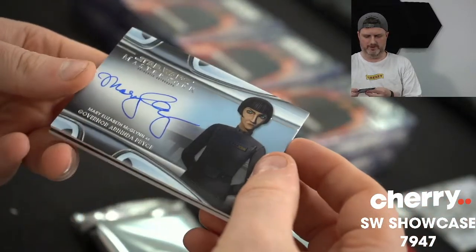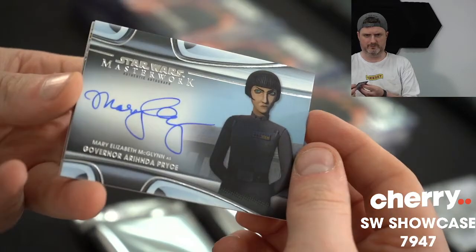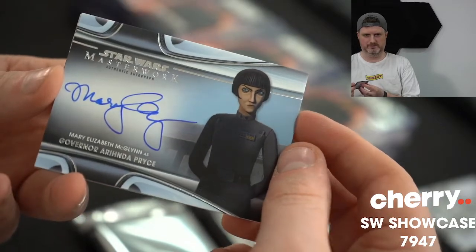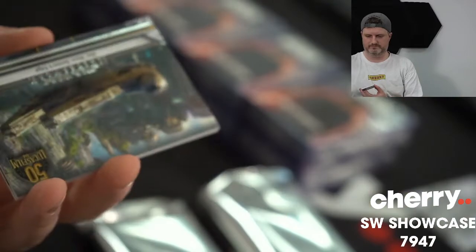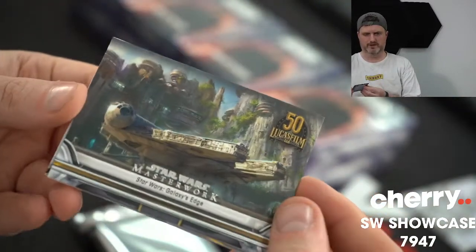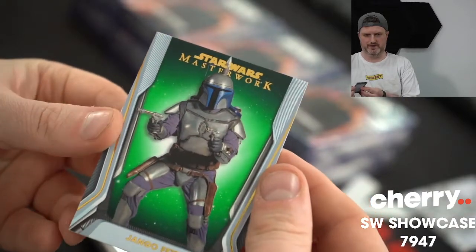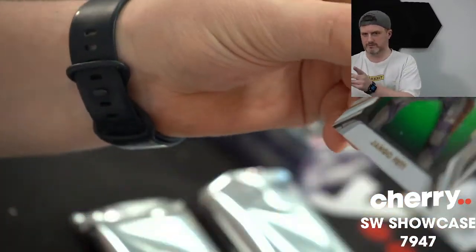Next auto is Governor Arinda Price — Mary Elizabeth McGloughly. Not numbered. Galaxy's Edge. And a green Django Fett — he kind of looks like the Spider-Man meme with it. 11 of 99.